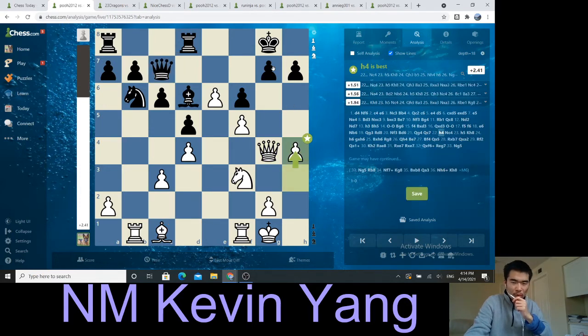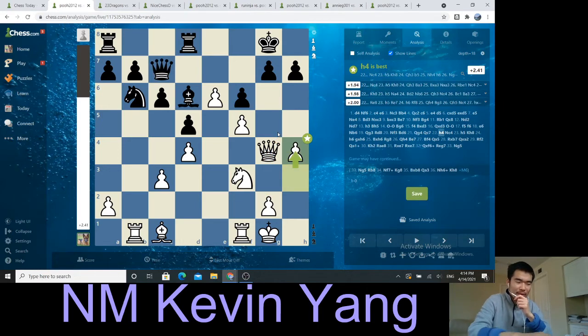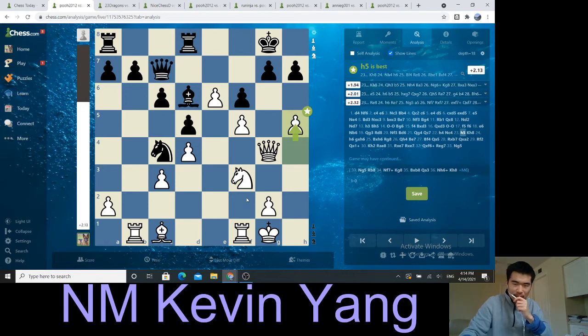I play h4 now. Instead of going queen to h5, g4, g5, I say: I like my h-pawn. I'm going to let Harry roll down the board — h4, h5, h6, just do the same thing. Knight to c4 — I'm not too worried about that. There's no fork here because the bishop guards it, so the bishop guards very important squares. I recognize there is no threat, play h5, threatening h6 again.